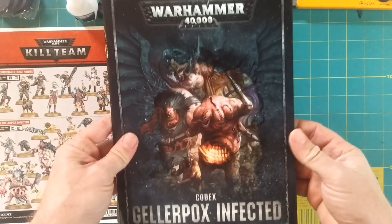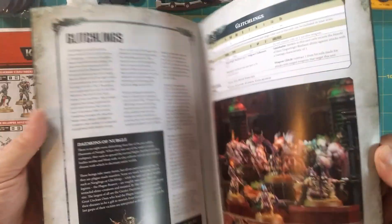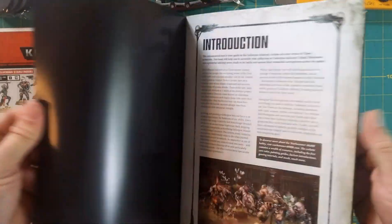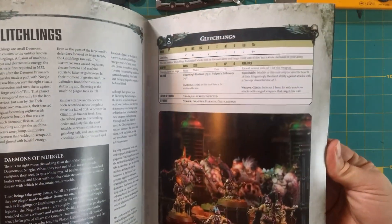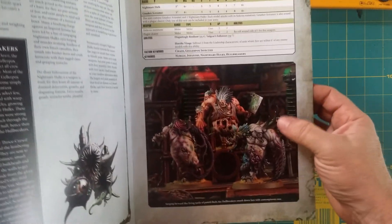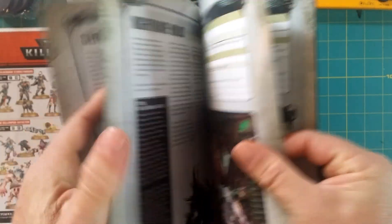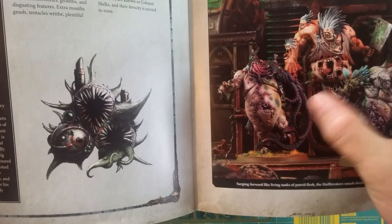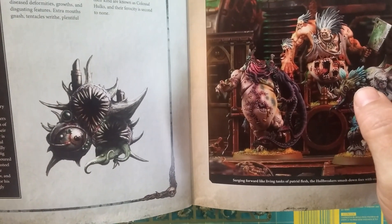They can also be used in 40k. This is an excellent book — you've got all your different rules for everyone. These guys I'm most excited about: the Hull Breakers. They look amazing. Even this one Hull Breaker right here — I'm thinking I could use him as a Beast of Nurgle for my Blood Bowl team.